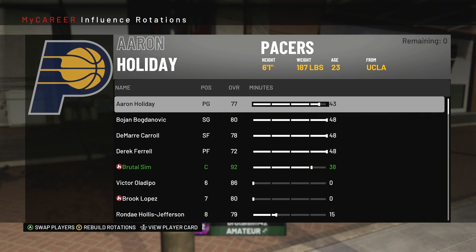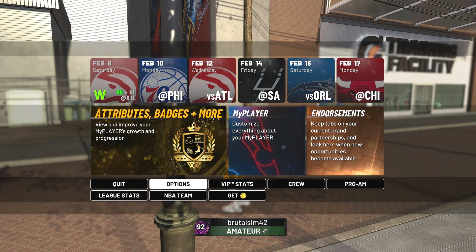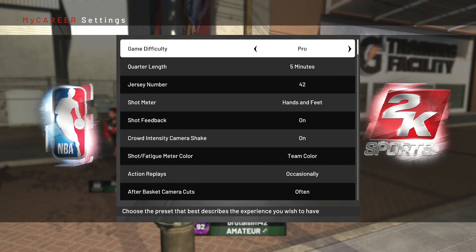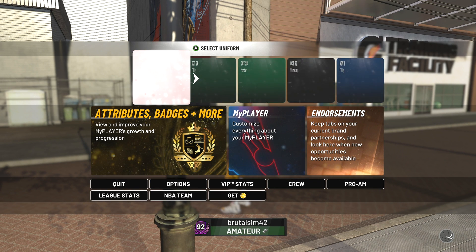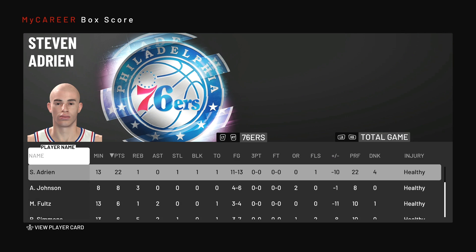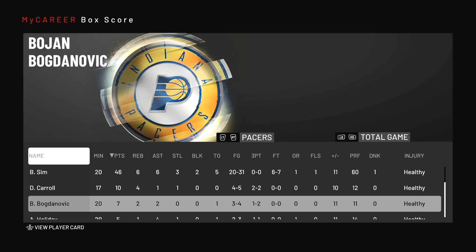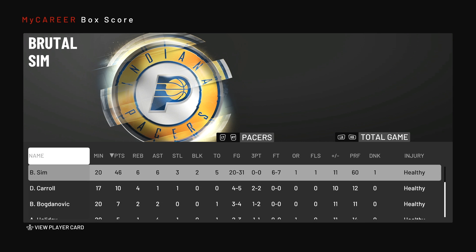I put all the short people on my squad and benched all the tall people. I reduced their minutes to nothing and maximized all the short people. And not only that, I put myself in the center position. Check out the settings — I'm going 5 minutes on Pro to make it easy. It's a really easy grind like this, and that's all it takes.